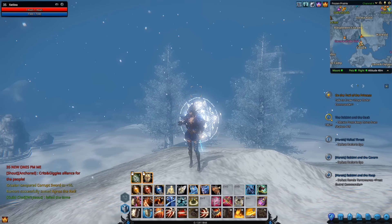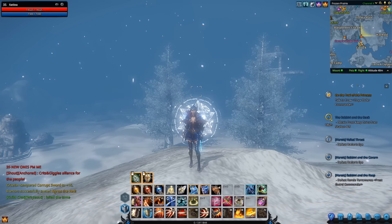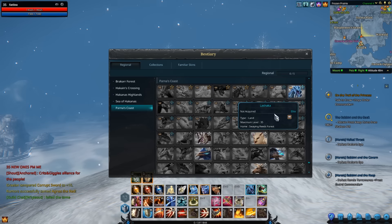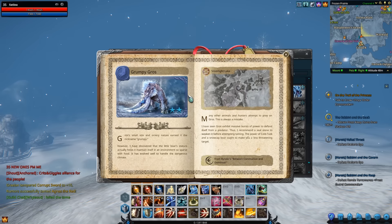Hello there fellow adventurers, this is Sorvestion coming to you from Riders of Icarus with another taming guide. The guy we're going after is called a Grumpy Gros and he's in Silver Light Lake.